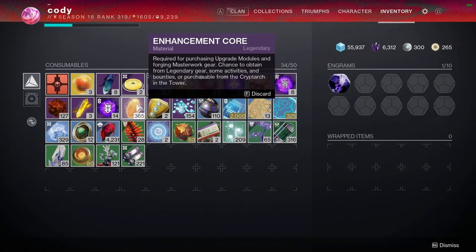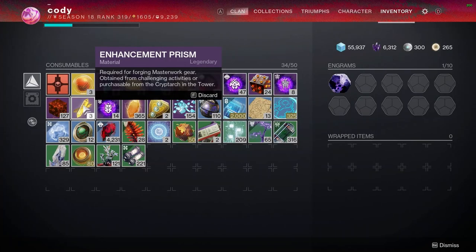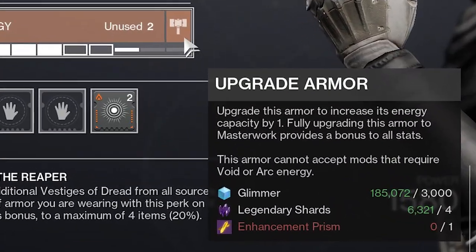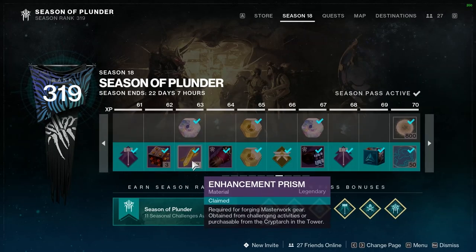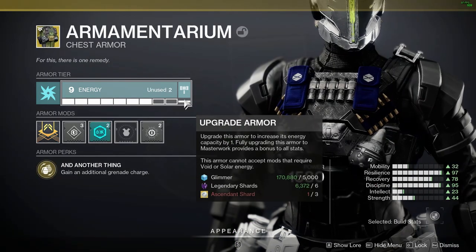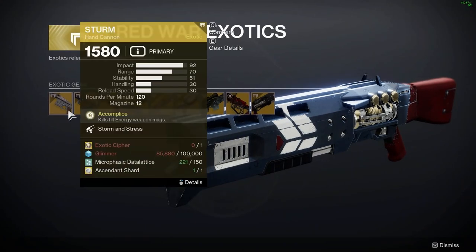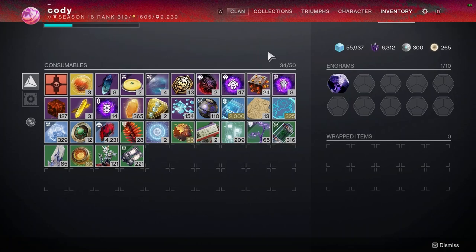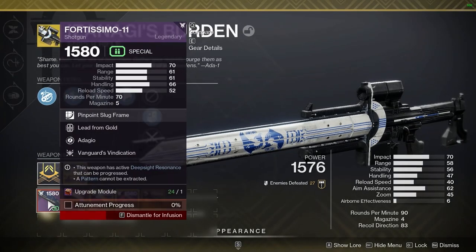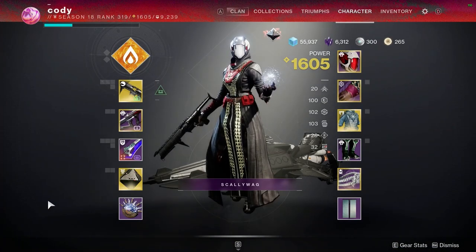Enhancement Cores are the base tier of enhancement materials, used mostly for masterworking and gilding armour. Enhancement Prisms are the next tier — three are needed per masterwork armour piece, mostly attained from vendors and the season pass. Ascendant Shards are the rarest material in Destiny: one is required to masterwork a legendary armour piece and three for an exotic armour piece. They're also used to purchase exotics from the Monument to Lost Lights at the Tower. Upgrade Modules have one purpose — infusing one item into another to increase its power level. These are hard to get, so use them sparingly.